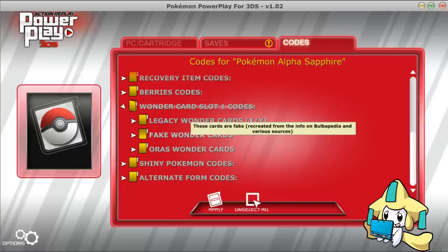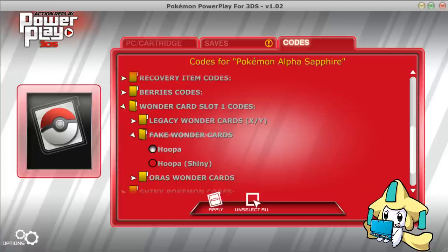What I'm really here to talk about is the two new Wonder Card sections. Fake Wonder Cards — they did add Hoopa. Hoopa is now available in ORAS, which is very interesting and very neat. Shiny and Normal.